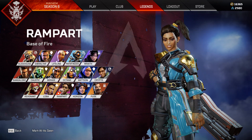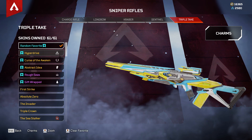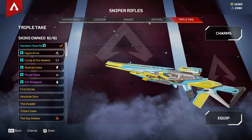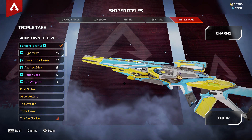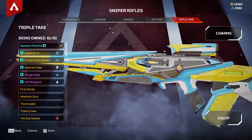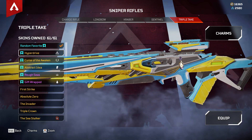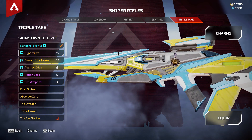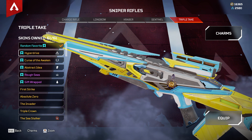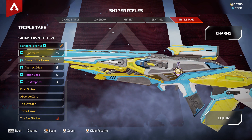Alright, so the Triple Take has the following legendary cosmetics. Hyperdrive is probably my favorite, if not top three of the legendary cosmetics for the Triple Take, because of how clean and stylish it is. Also, if you didn't know, this skin pairs with an Octane skin as well — it's a really cool, clean skin, and the iron sight is not too big, not too tiny, just a good height.